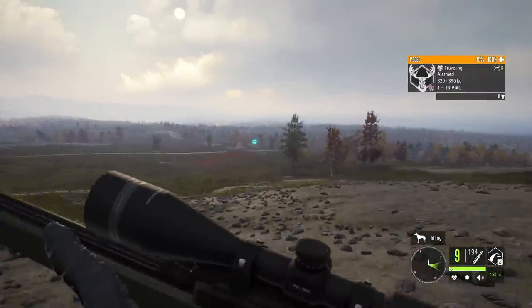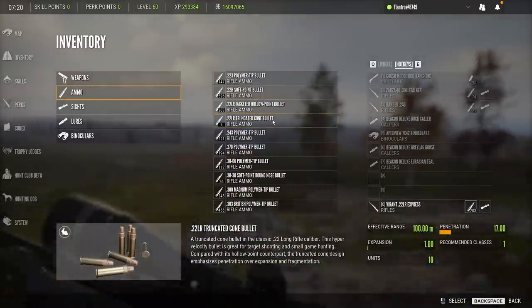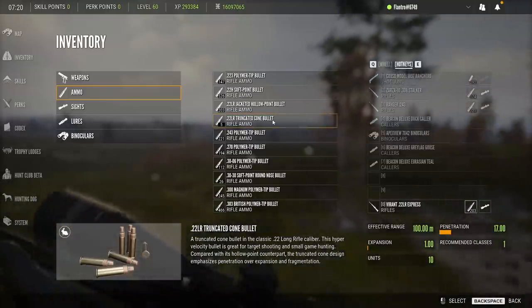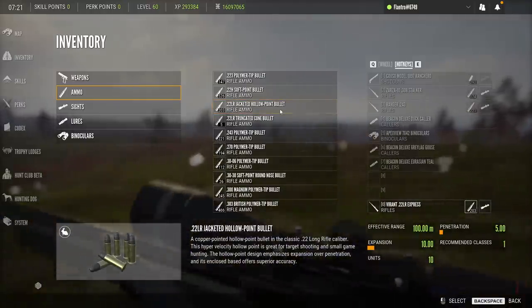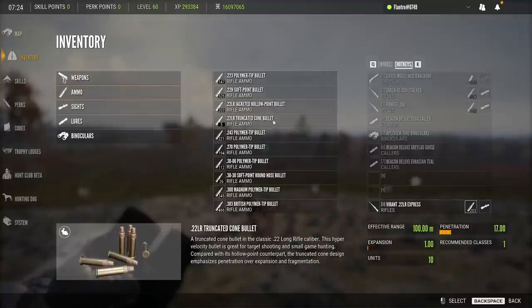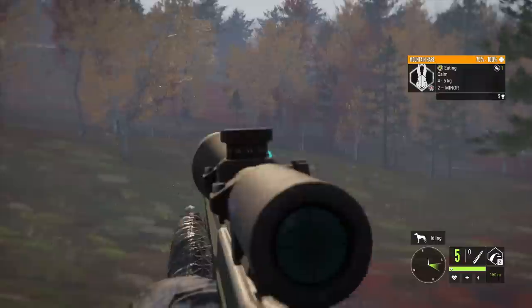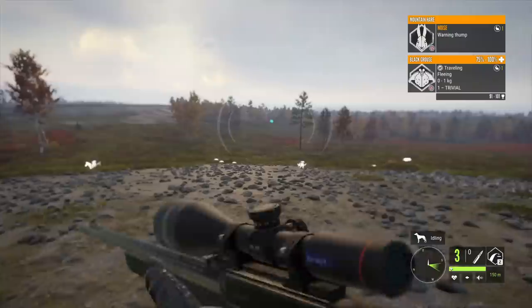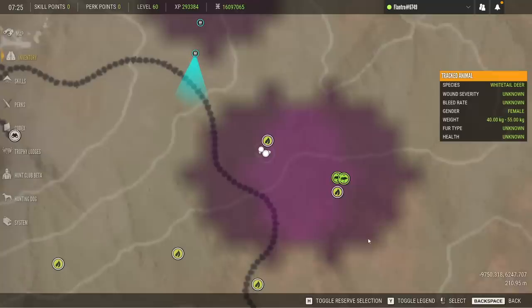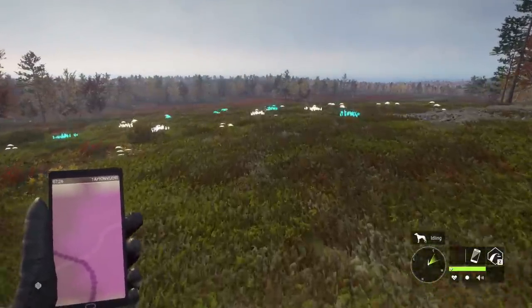I did go back to the normal .22 LR ammo. The truncated — as I said last time — at the moment I don't understand the point. The extra penetration doesn't really do anything for you, at least in my opinion. You want to see the bird or the rabbit or whatever you're shooting go down quickly, and the expansion of the hollow point ammo is better for doing that. Maybe in a situation like this, if you can get a broadside shot, you might be able to have the truncated ammo do a little bit better — if you can hit a lung, they're going to go down immediately. Or just completely miss it the second time. Maybe that is the purpose, but when a lung shot's not required, I'm just more likely to want something that with a flesh hit is going to bring them down really, really quickly.